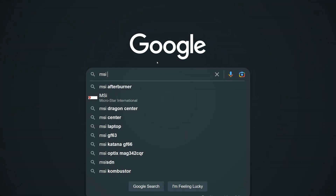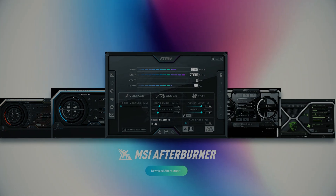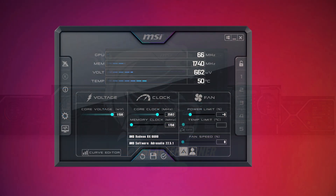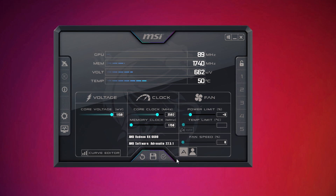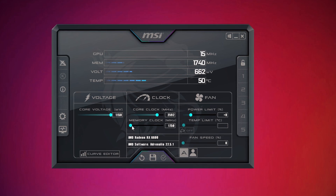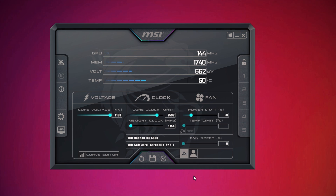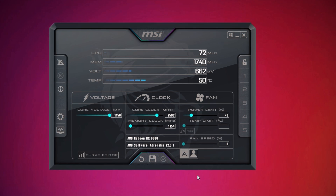Download MSI Afterburner and basically all you need to do is increase both the memory and GPU clock speed in increments until you get a crash, then increase the voltage a bit and repeat the process again. I actually have a video showing you exactly how this is done correctly, linked down below.